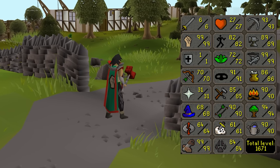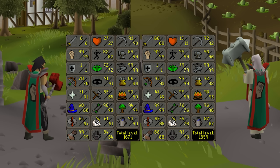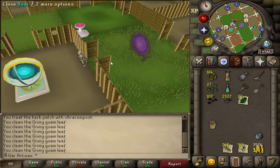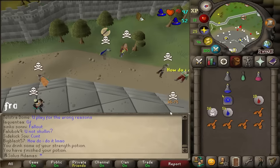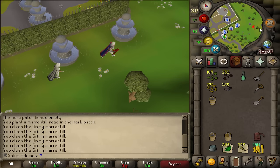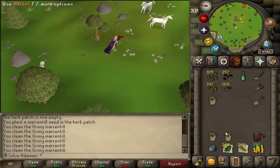I actually got 99 strength on my newer account two years before I got it on the OG. Not sure why I did that, but anyway, they both have 99 strength now. Pretty cool. Now I have two 10 hit point Ironman PKing accounts that each have 99 strength and it's incredible. Though what's not so incredible is the fact I have to do farm runs all the time to fund the supplies on the account.